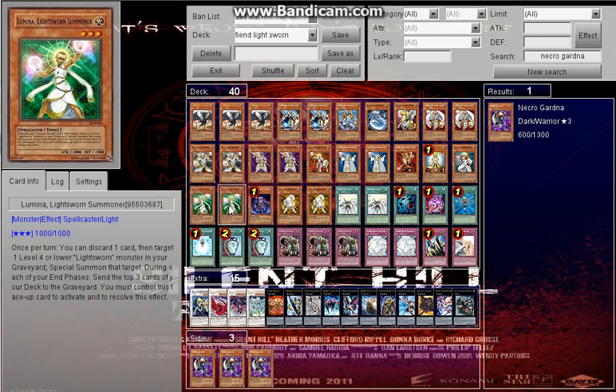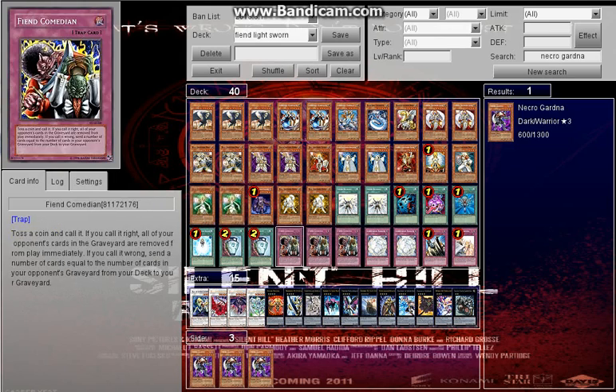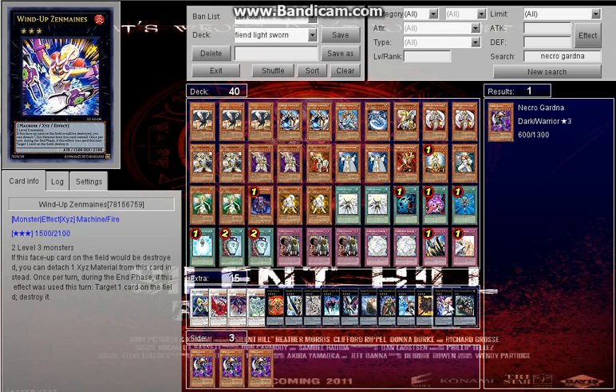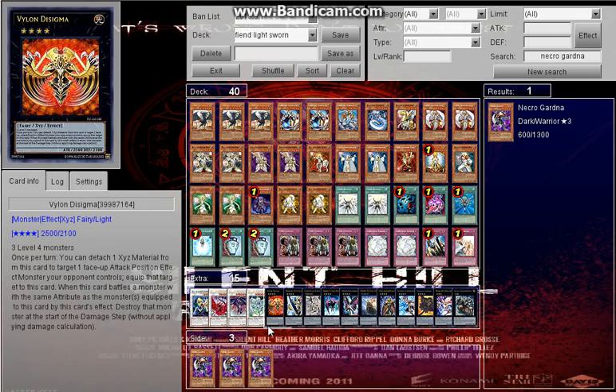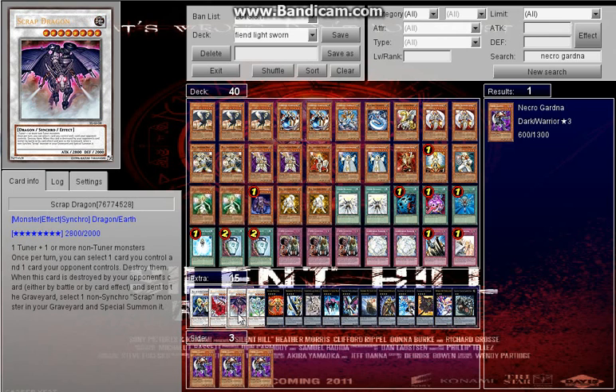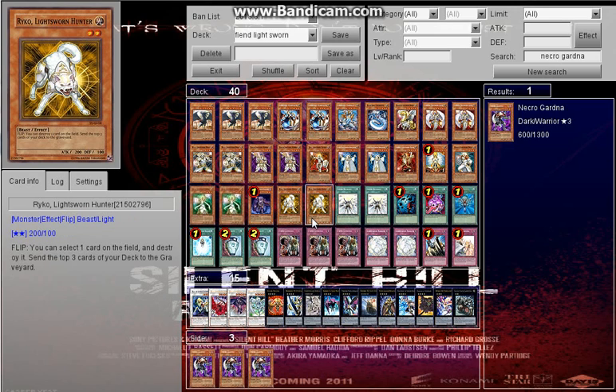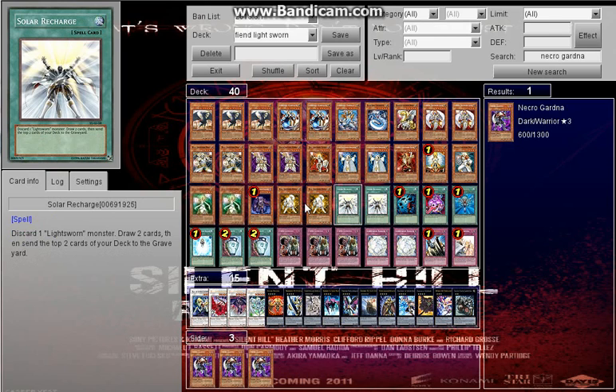Discard one card to Special Summon a level 4 or lower Lightsworn from the graveyard. With this you can discard Wolf, Special Summon Lyla, then discard another card and get another Lightsworn out. Then you can make Synchros like Zen-Mayne. With Plague — I put in one because of its small token — you can make Catastor, Black Rose, Scrap Dragon, or Stardust. Double Raikou — you can destroy stuff and set cards on your opponent's field. Your opponent usually won't suspect this until they know you're playing Lightsworn. And Raikou mills 3.